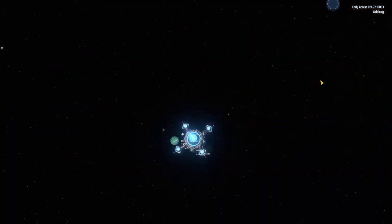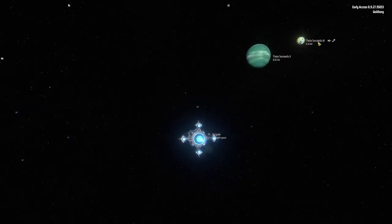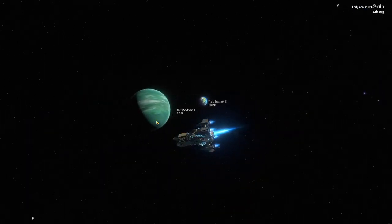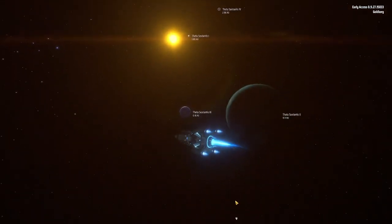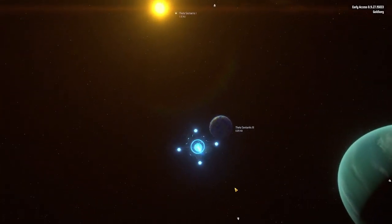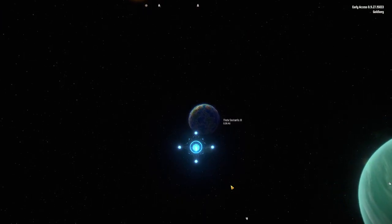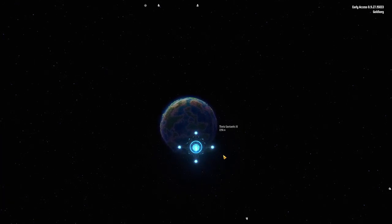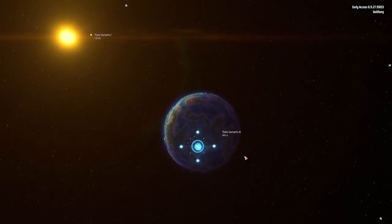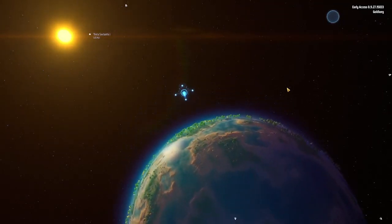Everything here is yours. This is the planet where we are starting. We'll just turn it on - slide forward like a baby. And here we are - I don't have my hands on my keyboard and mouse. It's thousands of meters away. You are about to reach the designated planet.